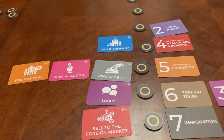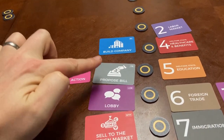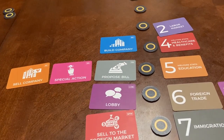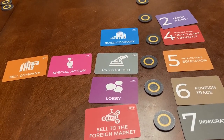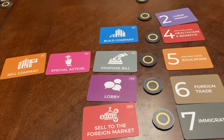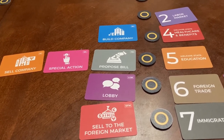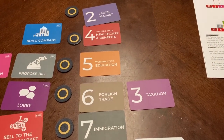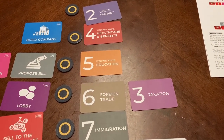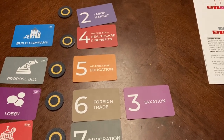If the special action card is the highest priority and that is the action that you take, you can look at the bottom of the original card that you drew and see what the special action is. Finally, if you are unable to perform the highest priority action and the second highest priority action, you would not move farther down the priority list. Instead, you would apply political pressure and add three voting cubes to the bag.